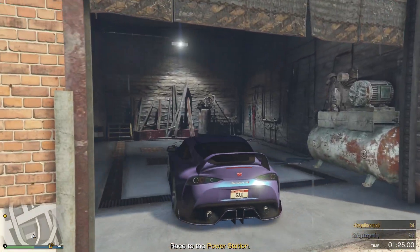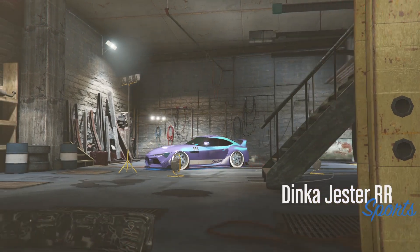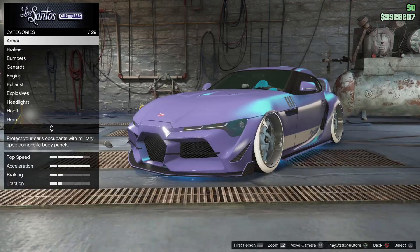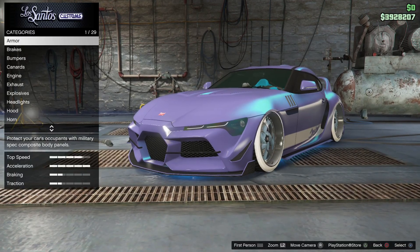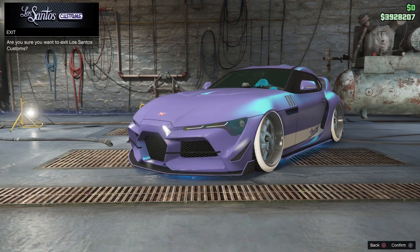Now drive inside the little paint shop right here. Once you get in here, hit Circle — it's going to ask if you're sure you want to exit Los Santos Customs.